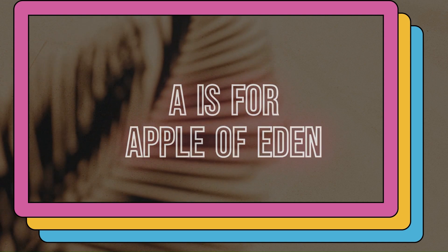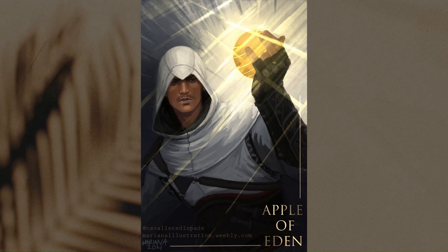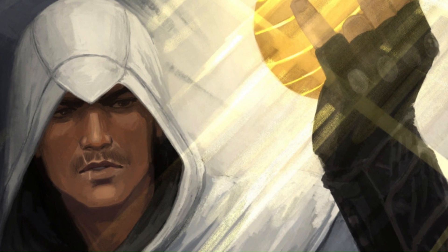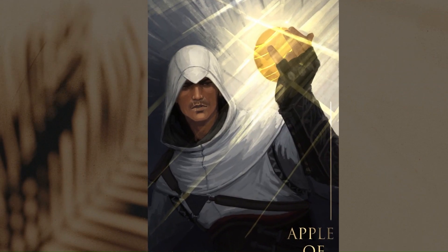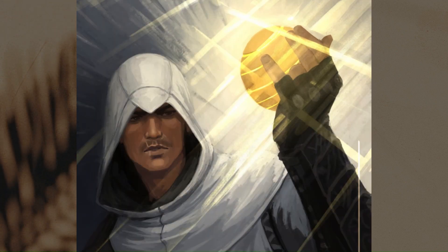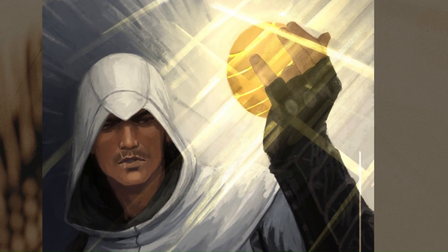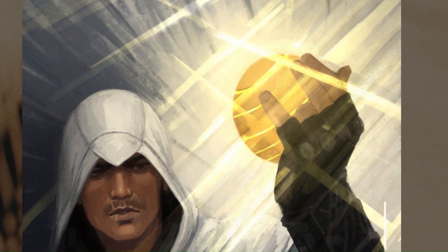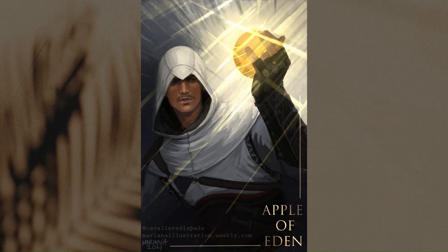A is for Apple of Eden. I chose to paint Altair holding the Apple of Eden. A is also for Altair, but I didn't want this to be too cliché, so I chose an object instead to be the subject matter. I find I used to paint differently back then — I liked to render a lot and smooth out edges. Nowadays I don't. I tried to make the piece dynamic by choosing a slight dutch angle for the composition, and I added the light effects from the Apple using a glow layer.